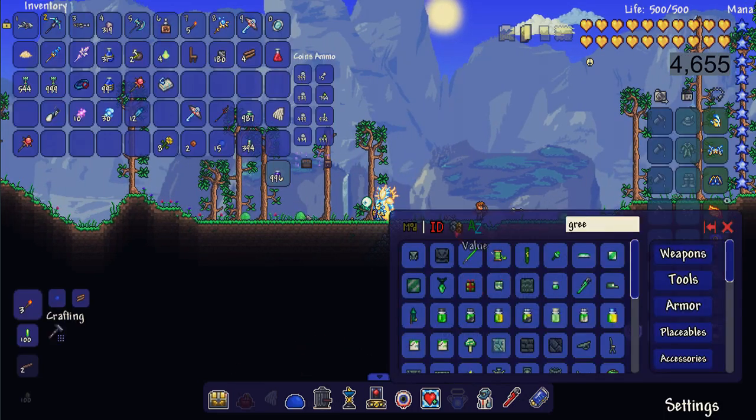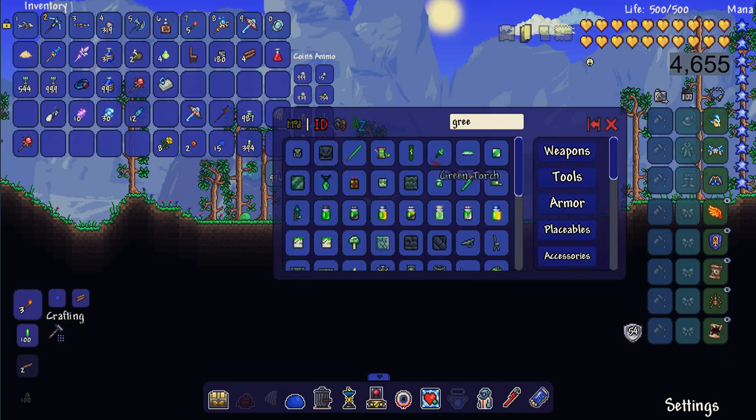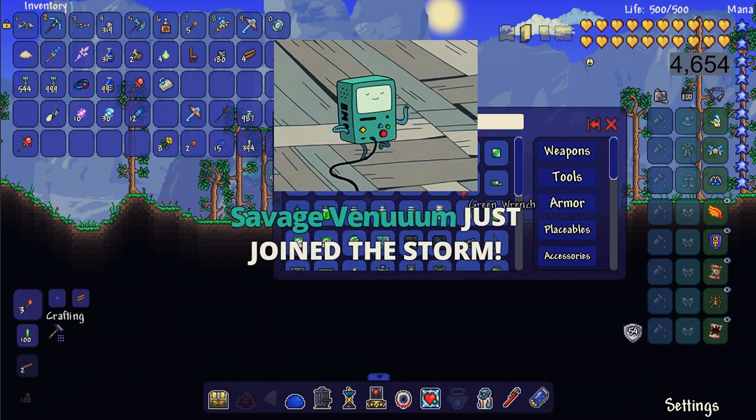First we have the item browser and this is literally everything in the game. You're going to be able to grab any item you want super quick just by searching for it.